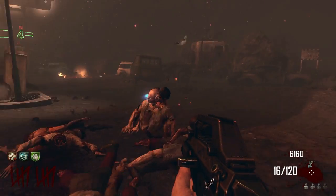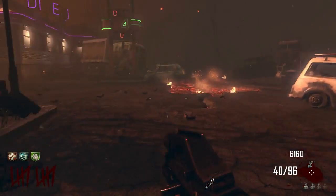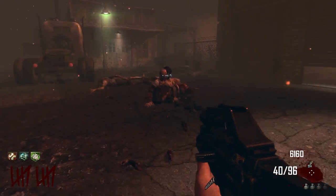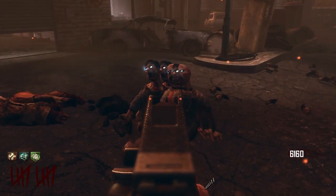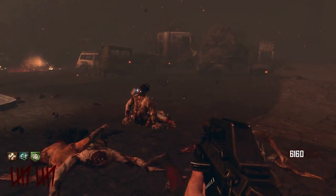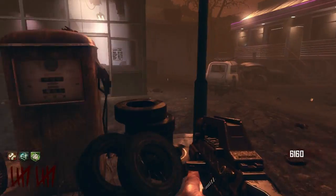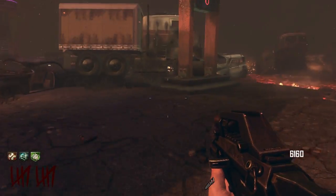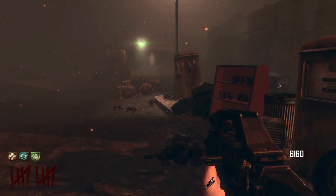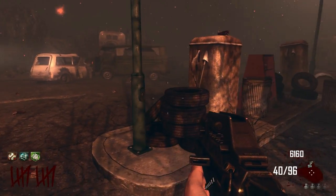I wish they'd get away from each other. Why are they stuck together? Well, one of them died — we don't want to mess with those. So we've got 6,000 points, enough for Tombstone or Stamina Up, I'm not sure which. Here's the bus again.